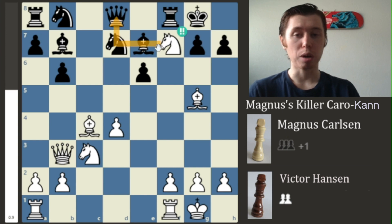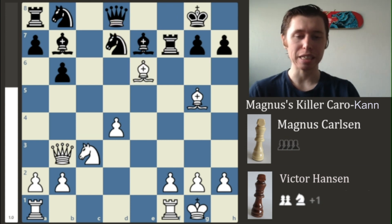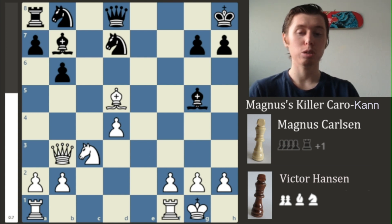Magnus plays Knight takes on F7, attacking the Queen — you have to respond, you cannot just leave it there. By taking that pawn, the E6 square is no longer defended. Victor takes with the Rook on F7, and Magnus is now able to collect the pawn on E6 with his Bishop. After Bishop takes on G5, Magnus takes the Rook with a check. After Victor moves his King to H8, Magnus backs the Bishop to D7 and is up a pawn with the Rook for the Bishop and Knight — the evaluation bar gives a plus 0.7 advantage for Magnus.